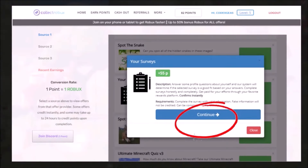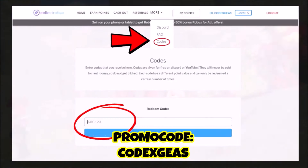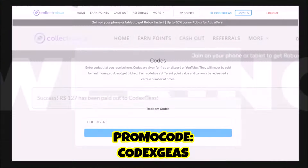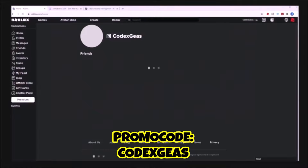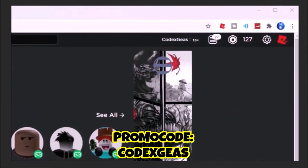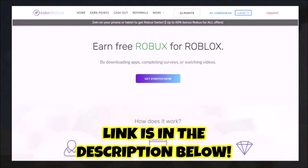You can complete one survey and earn 55 Robux in a few minutes. Use my promo code CODEXGIS to get bonus Robux. Once you earn points you can cash out the Robux. As you can see, I have 127 Robux on the Roblox page.